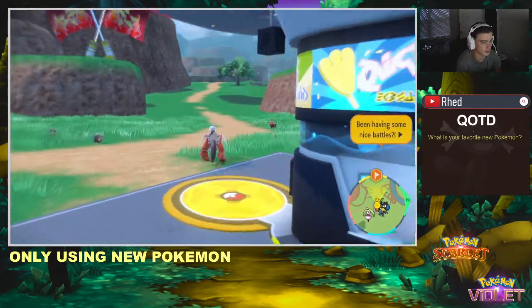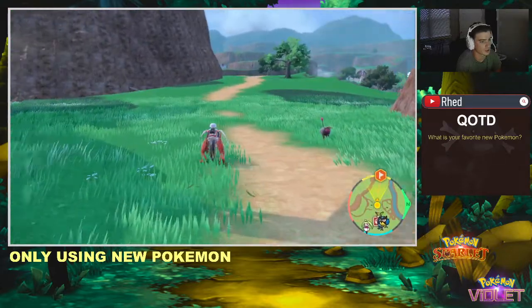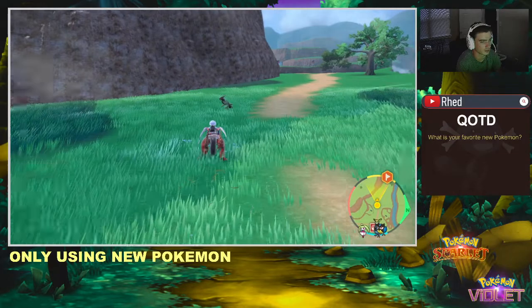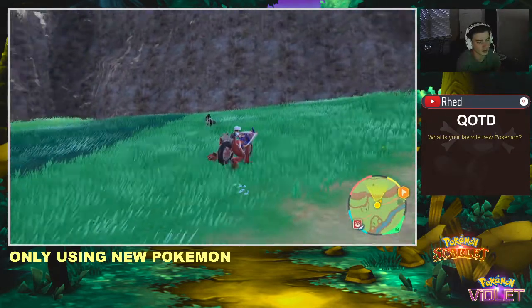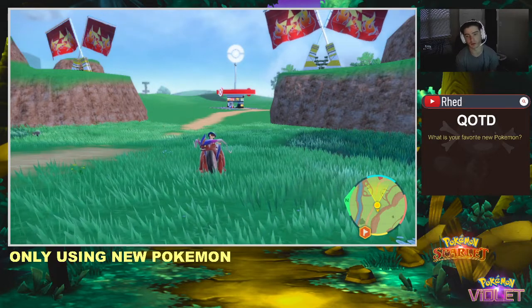Next, you're going to want to go west along the path. There should always be one Cyclezor that spawns up right here. And if he doesn't spawn, you can go back to the Pokémart with the fast travel, and he should appear the next time.